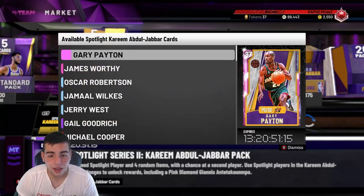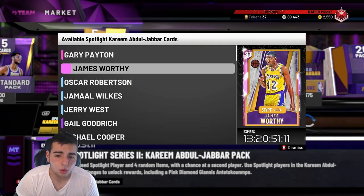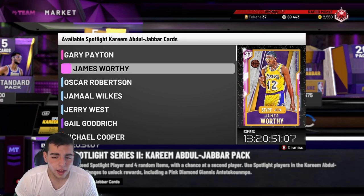Code word is 'Kareem' — drop that in the comments. That's your entry for the 20K MT giveaway. Kareem in the comments — doesn't have to be Kareem Abdul-Jabbar, just put Kareem. And yesterday the code word was Giannis.